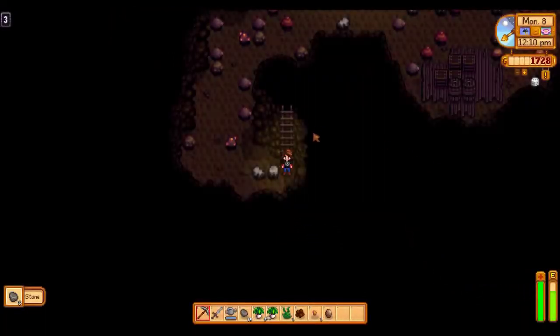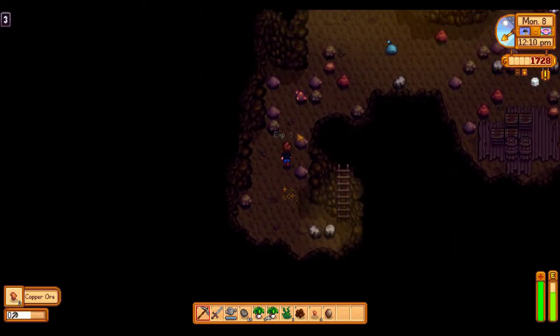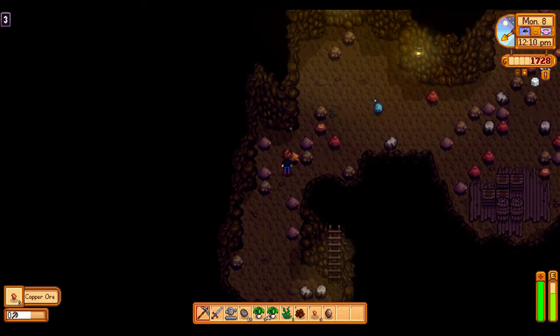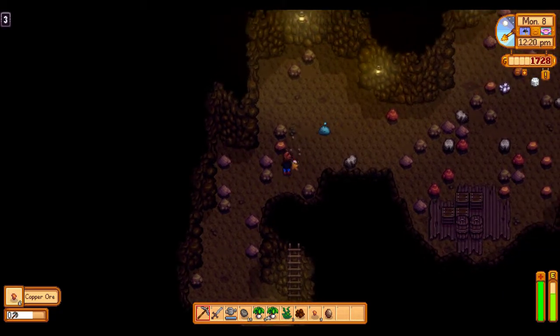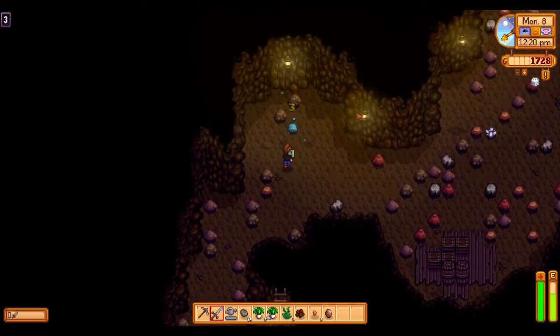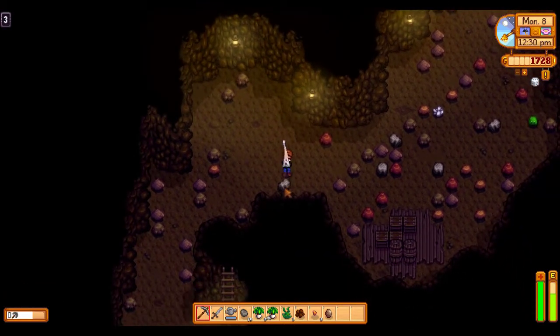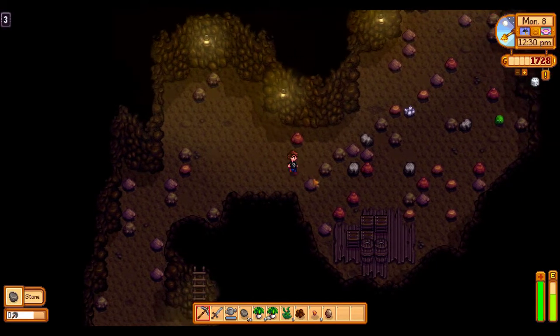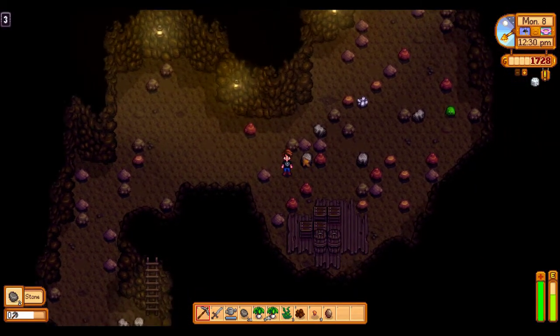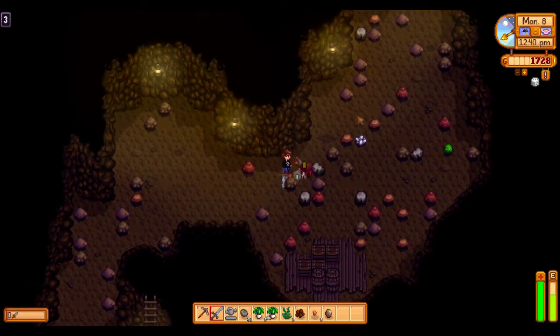There was another ore over there, but it's fine. Smack this rock, smack this rock. I'm getting close to level 1 mining, actually. It's interesting — mining the ore nodes gives experience, because this says 3, but mining the other rocks doesn't give you any experience. That's really interesting. I would have assumed all rocks gave you experience.